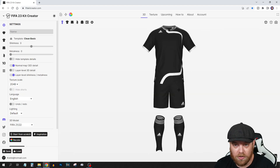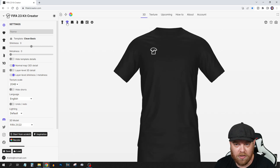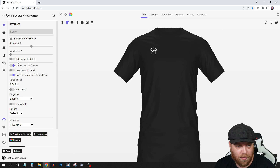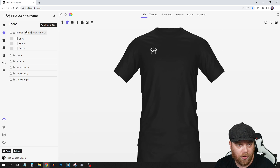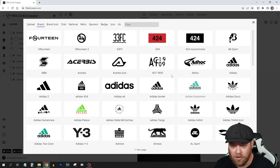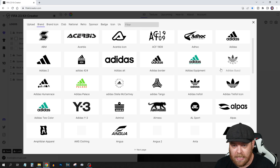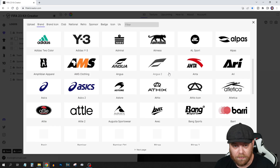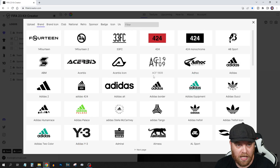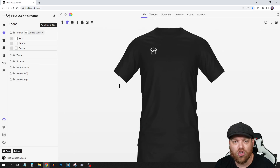If you wanted to start with a clean kit with no sponsor, that's fine. Generally I would start with the top of the kit. We move down here into logos. Currently there's no logo for this one, but you've got a whole heap of presets to choose a brand. Let's just make ourselves an Adidas Gucci kit — that'll change the badge for you.